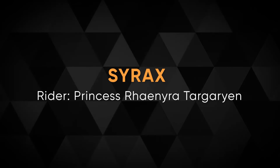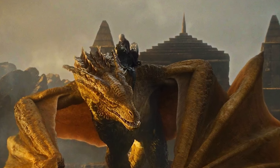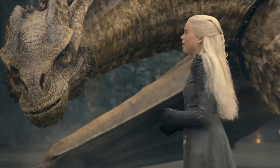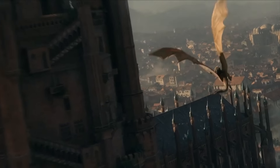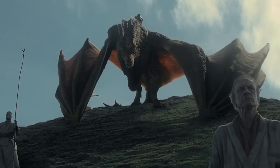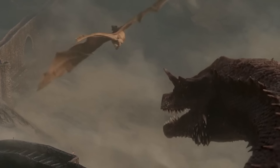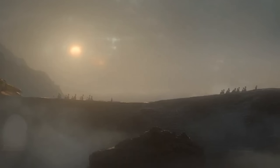Let's kick things off with the dragons we've already seen, starting with the iconic Syrax. First up, we have Syrax, the giant yellow-scaled she-dragon ridden by Princess Rhaenyra Targaryen. Syrax has been with Rhaenyra since 104 AC, and we see them flying high over King's Landing in the very first episode. Syrax is an impressive beast, not only for her size, but also for her fierce loyalty to Rhaenyra. One of the most memorable moments early on is the standoff between Syrax and Daemon Targaryen's dragon, Caraxes, highlighting the intense family dynamics and power struggles at play.